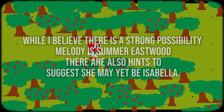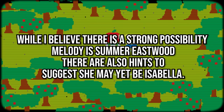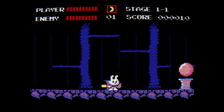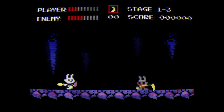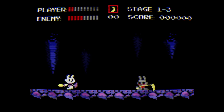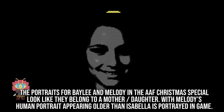But to quickly play devil's advocate and explore other avenues, there are also several hints to suggest Melody is in fact Isabella. The fact her face is shaped like a half moon, and to unlock Isabella flashbacks we are required to collect half moons. The fact that the boss enemy symbolising a possessed Isabella also uses moon-based projectiles as her attack pattern. It just seems odd that she would appear in the game as a character while still being alive in the real world.